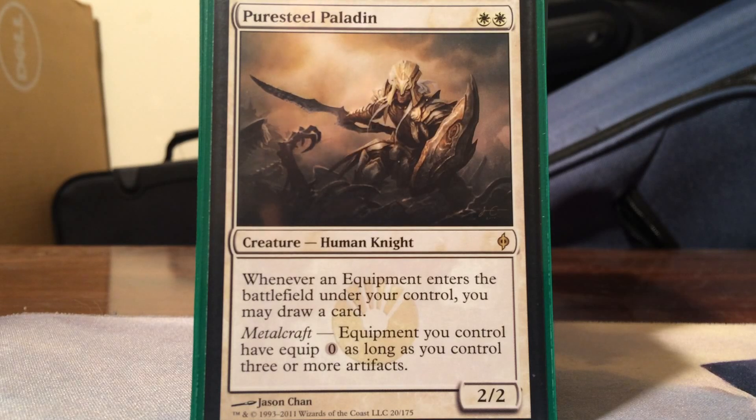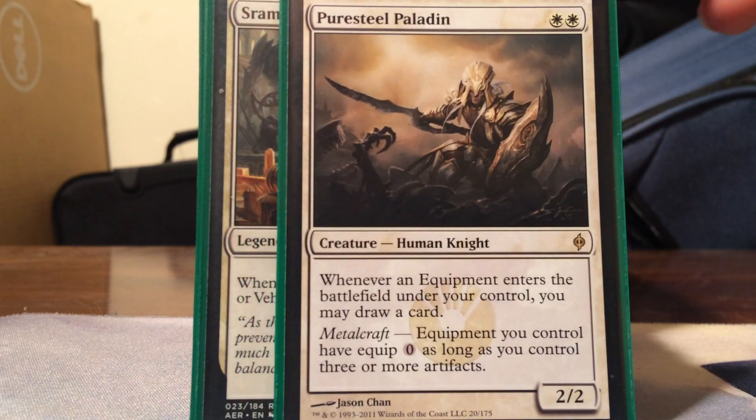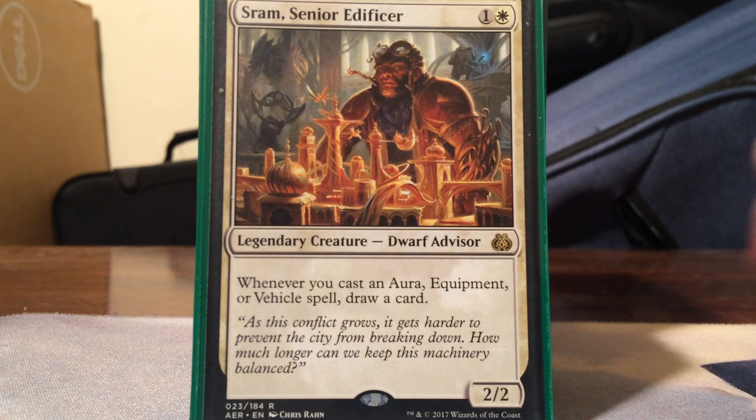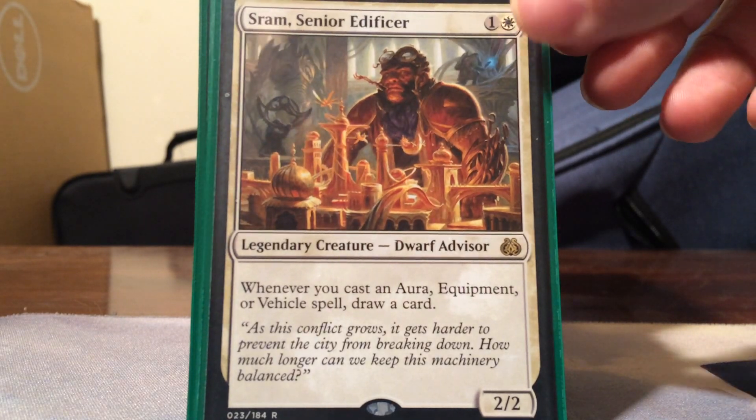Pure Steel Paladin for card draw - two white for a 2/2 human knight. Whenever an equipment enters the battlefield under your control, you draw a card. Equipment you control also have equip zero if I have metalcraft, meaning three or more artifacts. This card is insanely good in this deck - the zero equip cost is ridiculous, because some things cost so much to equip and just being able to equip for free is sick. Sram is our other card draw - except it's not an ETB effect like Pure Steel, it's a cast effect. Whenever I cast an equipment it triggers the draw, but it's still really good.